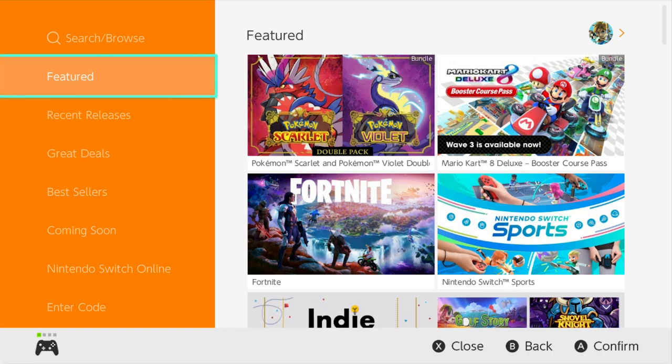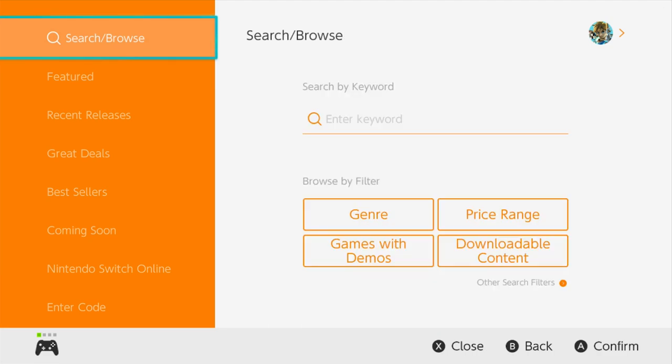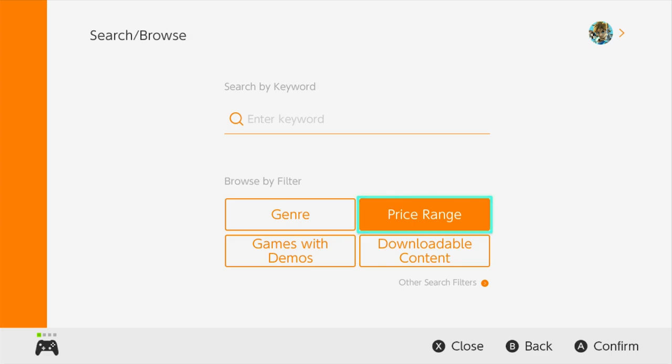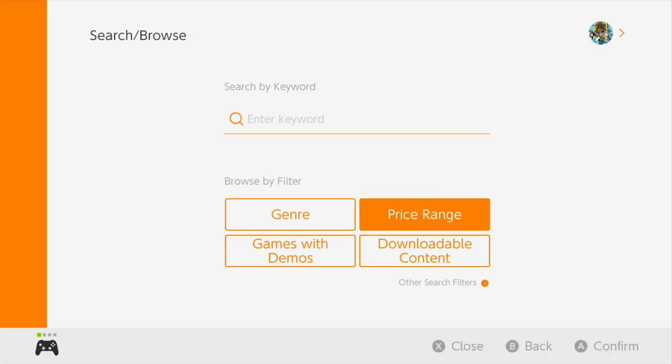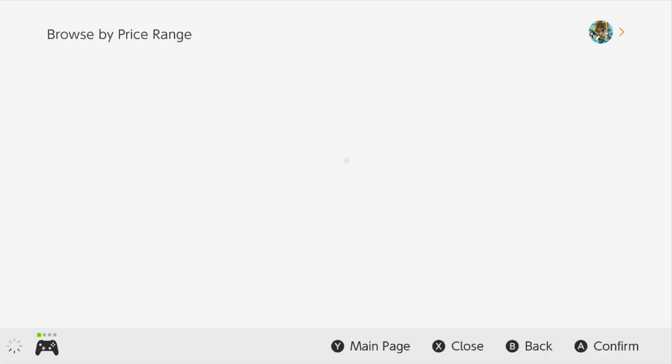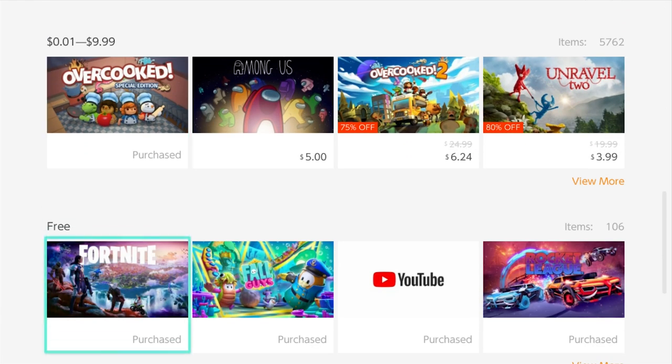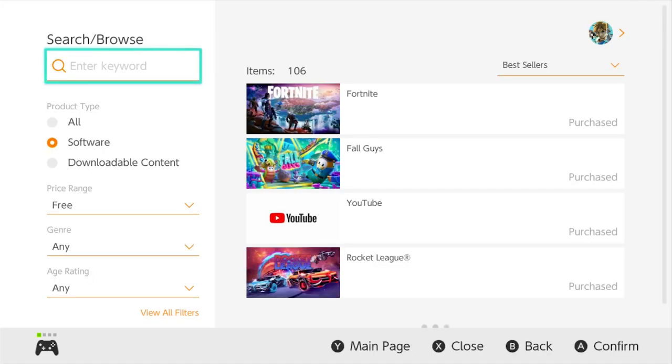Once you're in here, there are a few places we can go to find some free games to play. The first one is a more obvious one — go into Search and Browse. We're going to go to Search by Price Range and then go all the way down; they bury this at the bottom. There's your free games, and you can go over here to View More to see all of them.